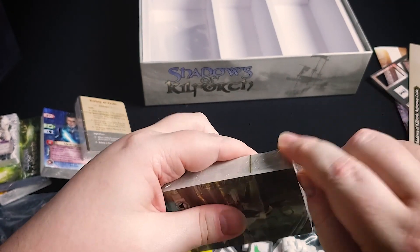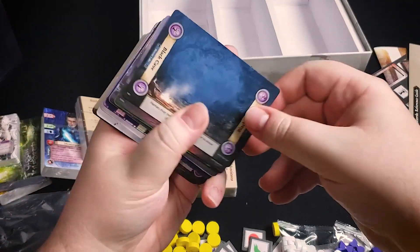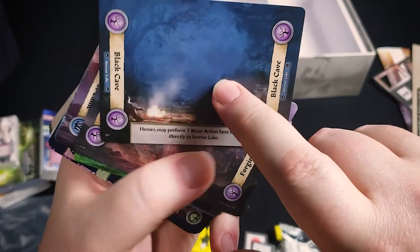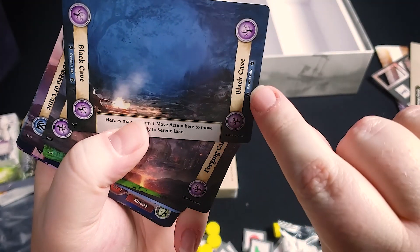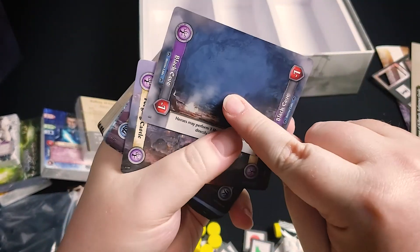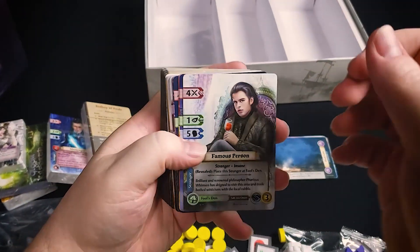The different types of cards include location cards, which make up the play board — you'll be moving around between these locations. A location card has a type, a name, a special ability, and a shortcut so you can go directly to another location. On the back it has essentially the same location, except if you end your turn there you lose health. Various game mechanics will flip these location cards over.